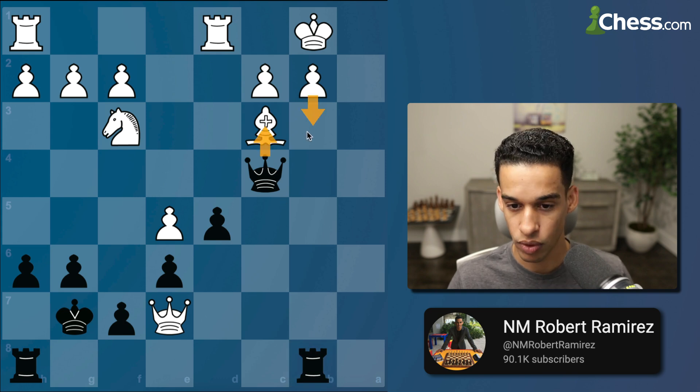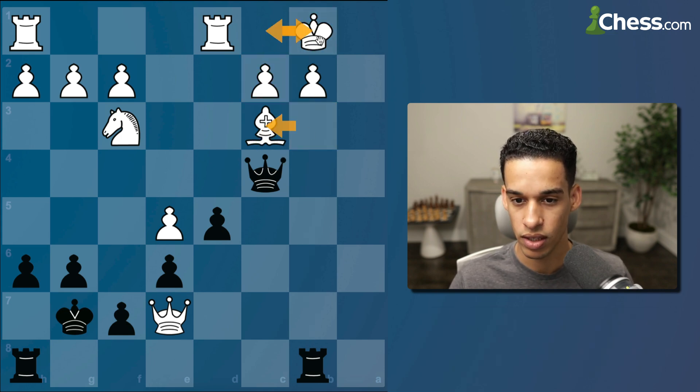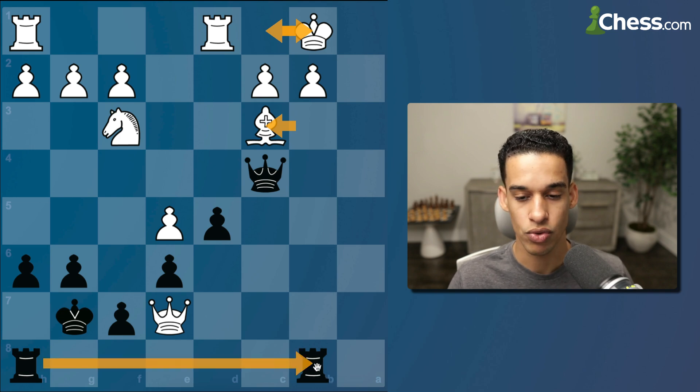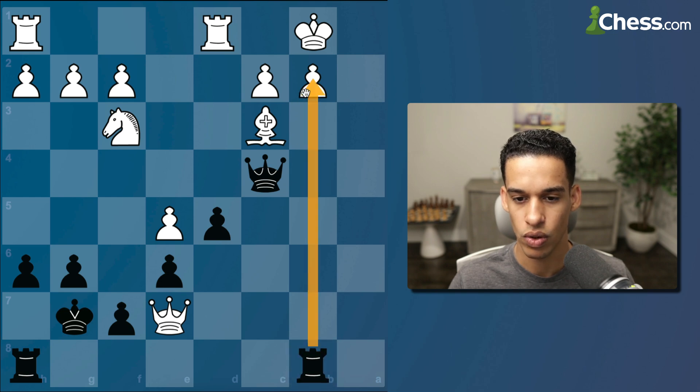So Queen c3, b3, I take on b3, pawn takes, queen takes, and then King c1, Queen c3, King b1 — the other rook comes over and of course the ladder checkmate. Now what if after rook b... they have to go to a1 and then this is over. Now if Queen c3, can they just go to c1? Well, I guess we have rook b2.